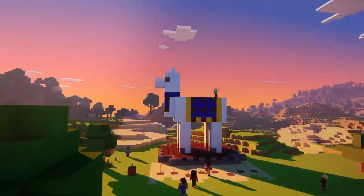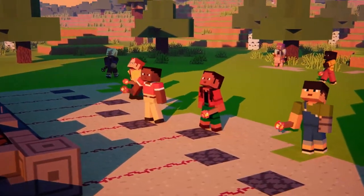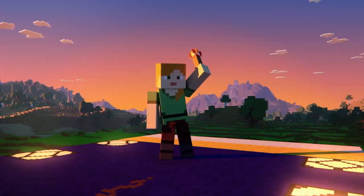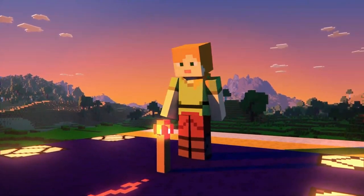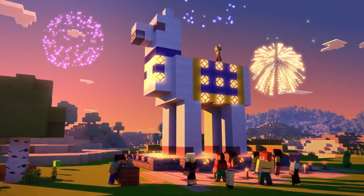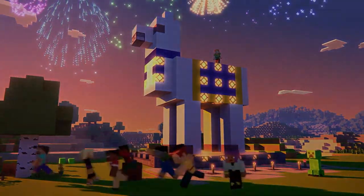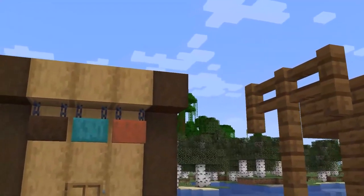This announcement comes with a great trailer where we get to see all of these new skins interacting, trying to find redstone torches so they can light up a giant llama and make it move and shoot out slime blocks. It's a great way to introduce the new default skins to the game.